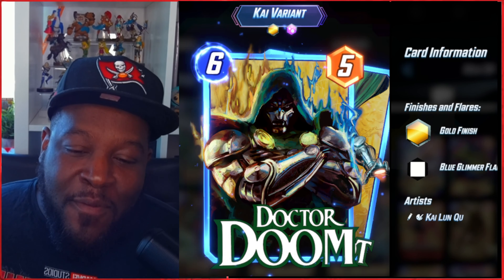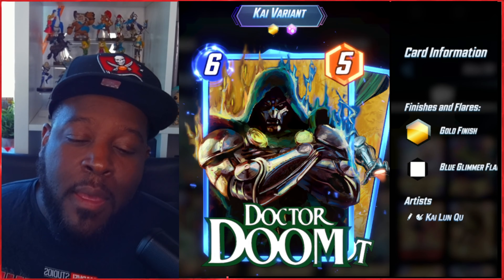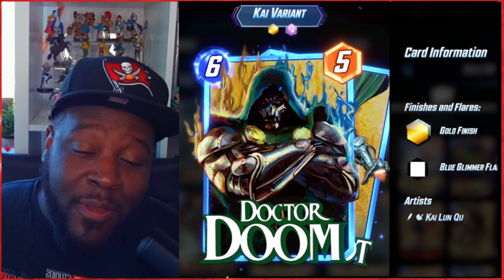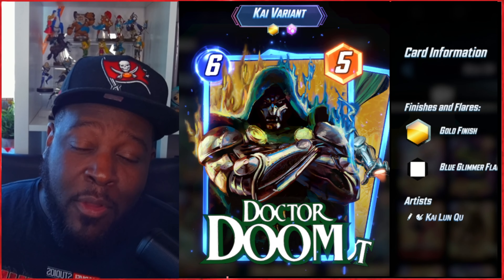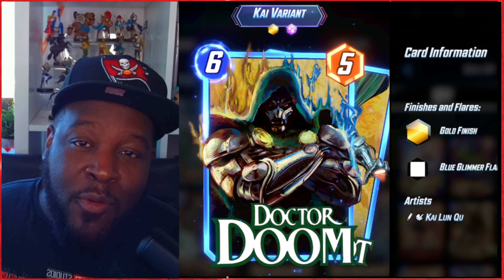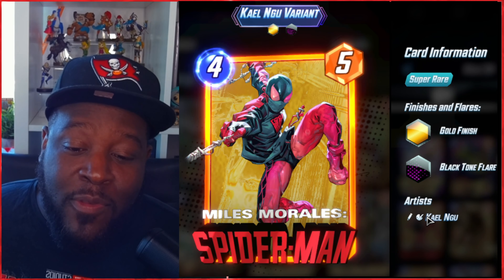Of course we also have the Doom variant, part of the bundle. We got the gold finish with the blue glimmer flare, so we kept it with the blue border. If you guys feel I should upgrade this to a gold border or even an infinity split, leave a comment below. If we get enough comments I will definitely upgrade the card and show it off on tomorrow's video.